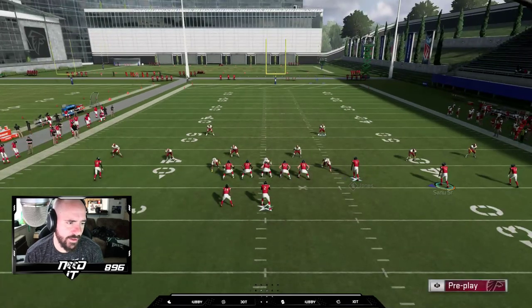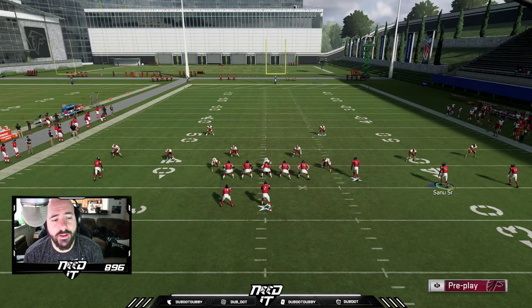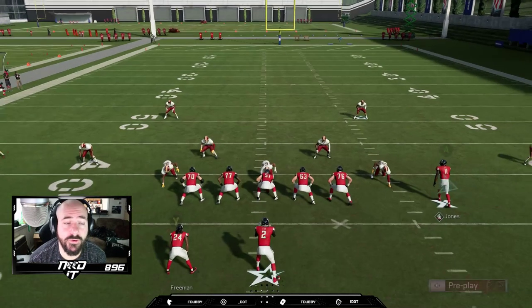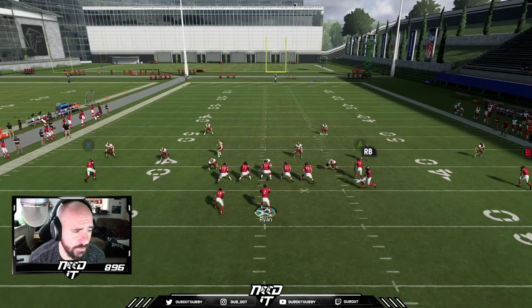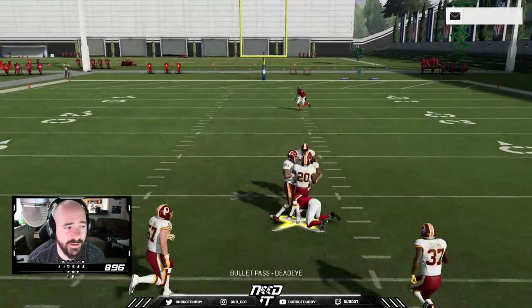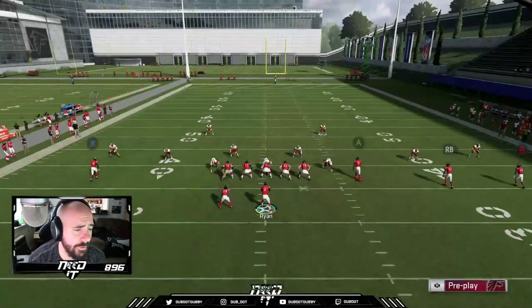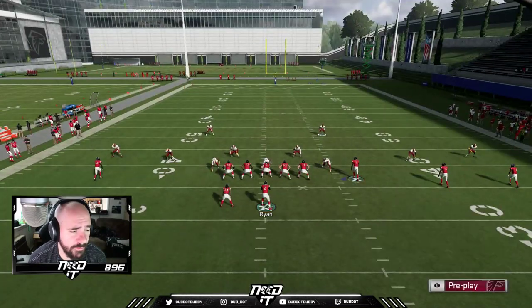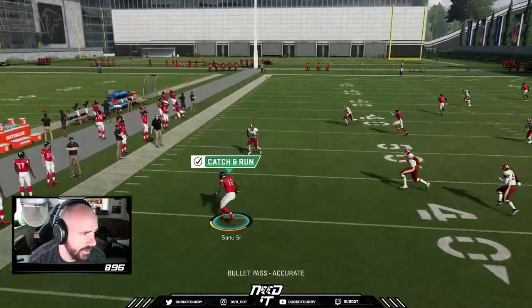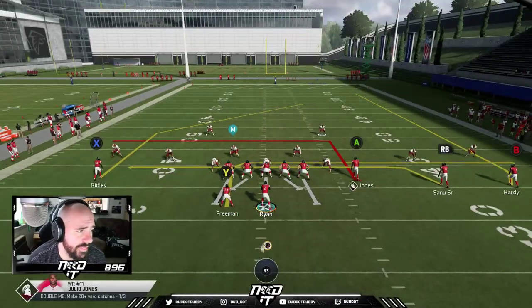One thing about this formation: we have Julio Jones on an in route. I like to streak him right down the middle of the field, then we can add a slant and a drag. What I like doing in this formation is motioning in the slot guy pretty much every time — it gives different looks across multiple plays. He can also be pass protective; I can motion block him if someone's bringing a lot of pressure and max protect. So I'll motion him close to Julio and put him on a drag. What I like here is this post route — it's money against zone, especially when you have Julio running down the seam. It really opens things up for Calvin Ridley to catch that post.